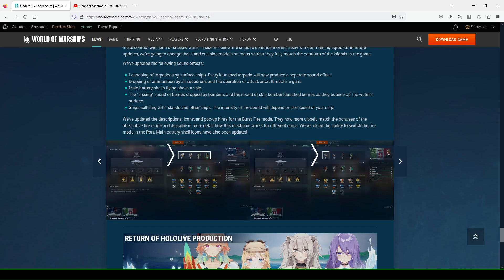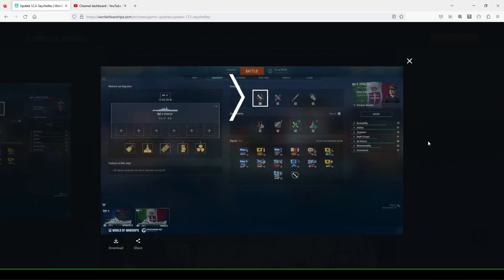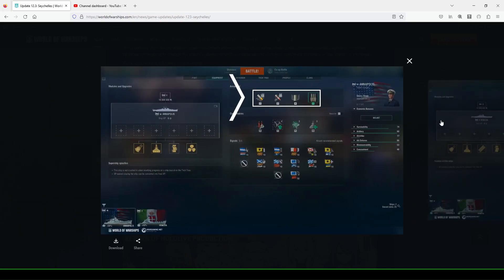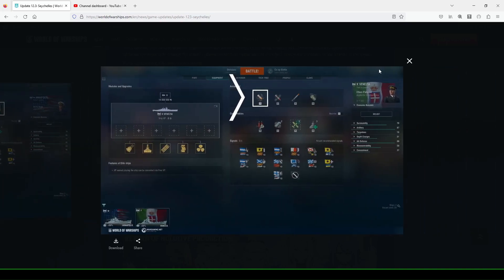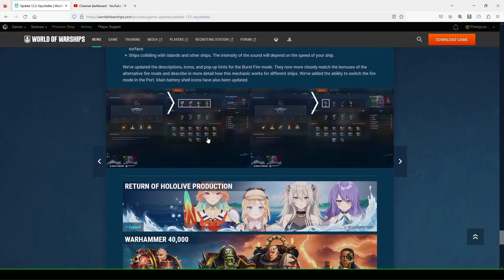They've updated the description, icons, and pop-up hints for the burst fire mode. They now more closely match the bonuses of the alternative fire mode and describe in more detail how this mechanic works for different ships. They've also added the ability to switch fire modes in port, and main battery shell icons have been updated.